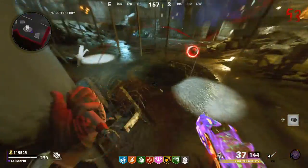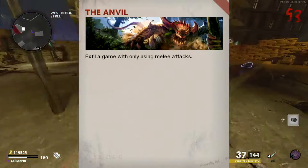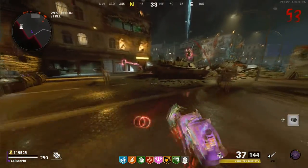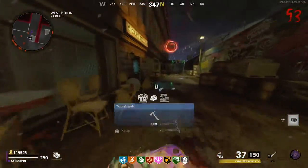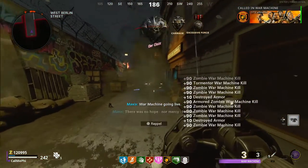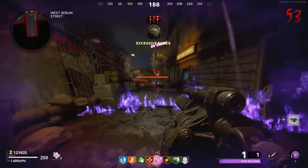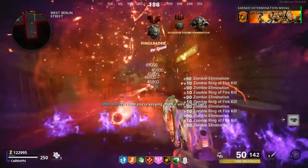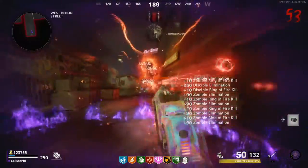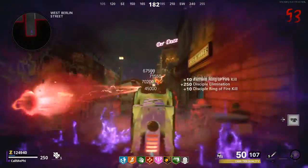Number 2 is The Anvil. This one is pretty straightforward: Exfil a game using only melee attacks. All you have to do is equip the knife or any other melee weapon as your primary and play till round 10. Then buy a support like the Chopper Gunner, head to the radio to Exfil, and once you get to the Exfil site, use the Chopper to kill off the zombies. Using any support like the Chopper Gunner, War Machine, or even the Death Machine will not count as a non-melee weapon, making it super easy.